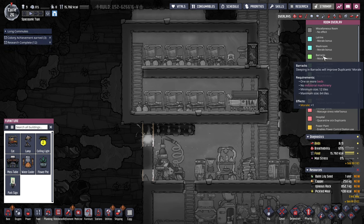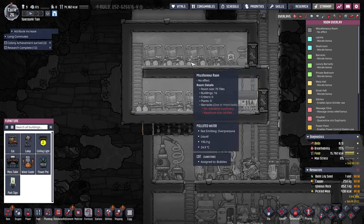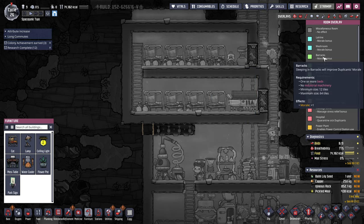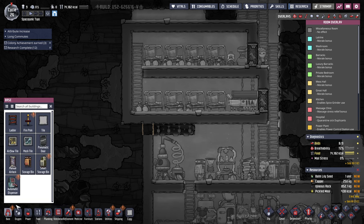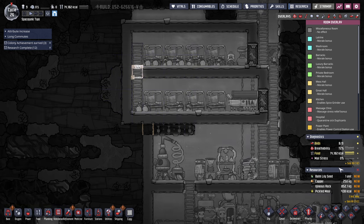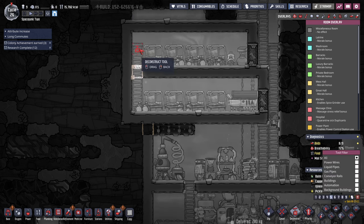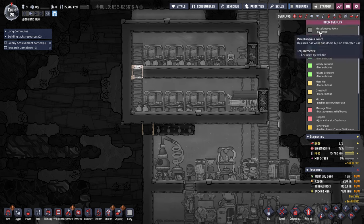No industrial machinery — that's the problem there. I can try to turn this one into a barrack just by closing that up. That is just an experiment. I'll just put one there and see. And deconstruct that ladder and see if that works.